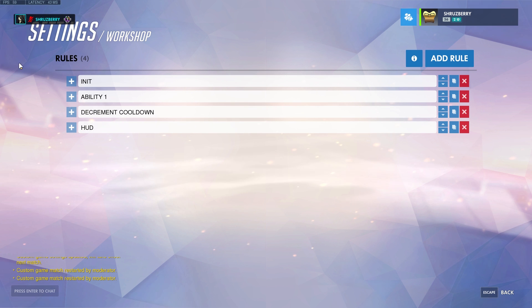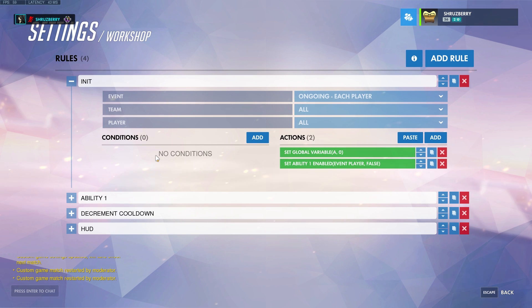I have four blocks here. The first one I like to add to basically all my programs — it's called init — and it's just setting my starting values. This will happen once, set them, and then move on. I have two things I want to do: first, disable the normal ability (as you probably saw, I couldn't rat form because that ability was just disabled), and then set global variable A, which we'll use for our countdown time, starting at zero.